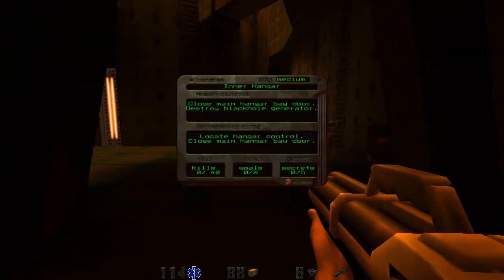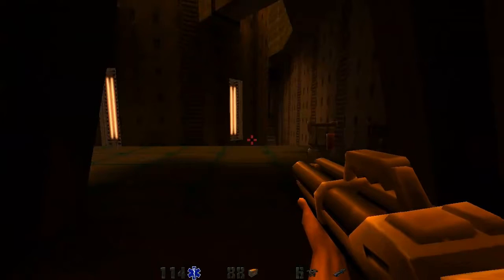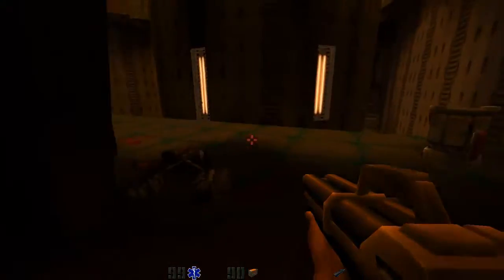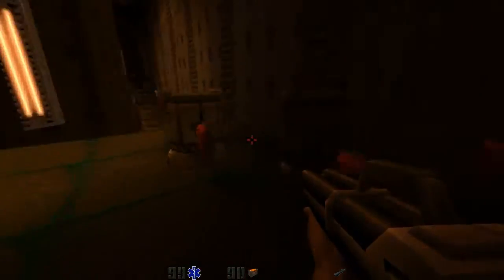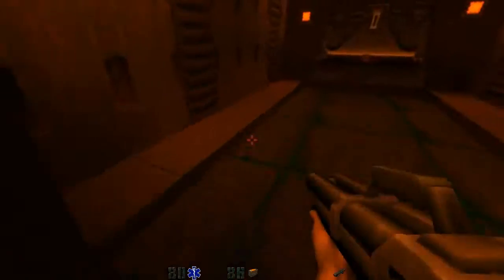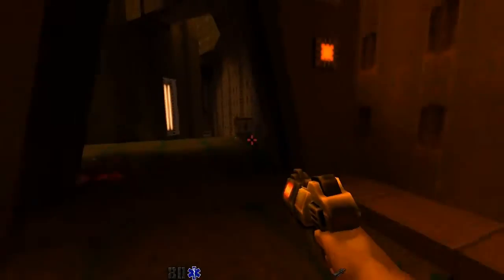So then this is the main hangar, right? Inner hangar. Locate hangar control. Close main hangar bay door. I'm trying to not back into these explosive barrels while fighting that guy. That was bad news — I got stuck on this little ledge there. Alright, let's blow these up.